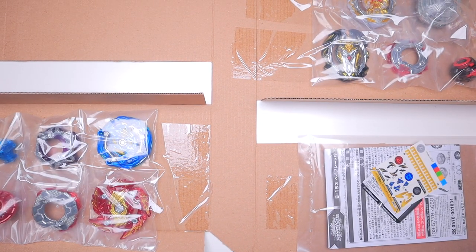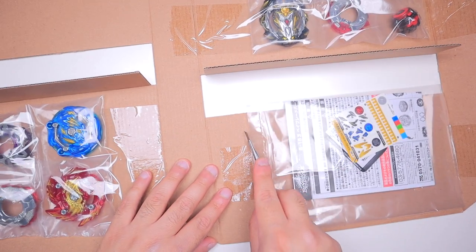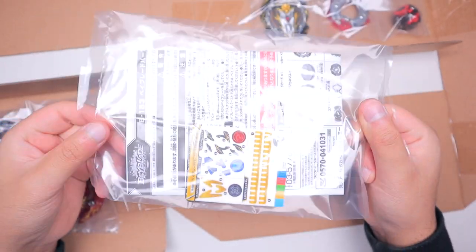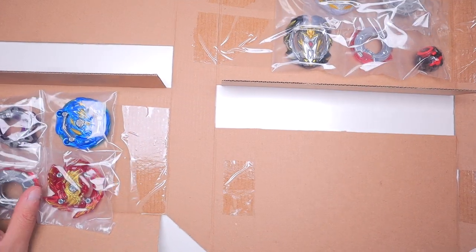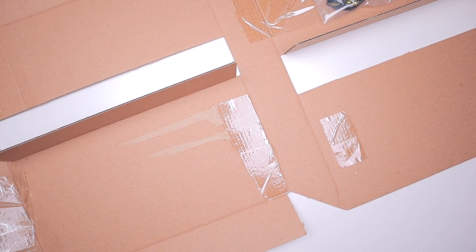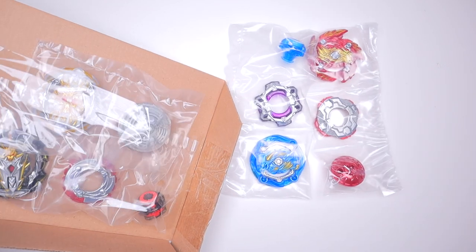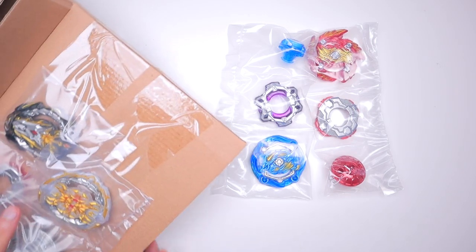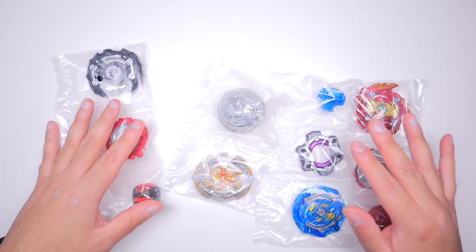First things first — the instructions and stickers. Next up are the beys. There's a total of four beys in this set, so you get a good variety of parts. GT was just such an awesome, balanced season. We had stuff like Judgment, and Spy, so stuff from earlier gens could get countered pretty hard. Judgment at one point was the best attack type. Props to TT for doing GT pretty well.